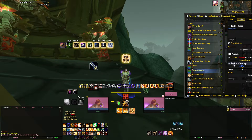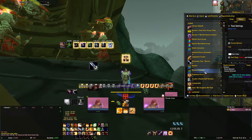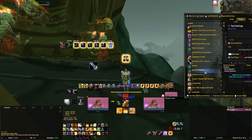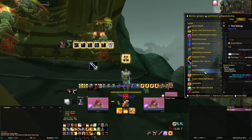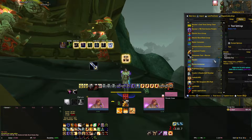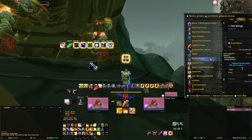Resist Announce — this announces to Yell if I have a Resist. It's especially important when you're judging, because if you judge a boss and you get a Resist right off the bat, this will Yell it so you'll be able to communicate to your Raid that you won't have much Snap Threat.